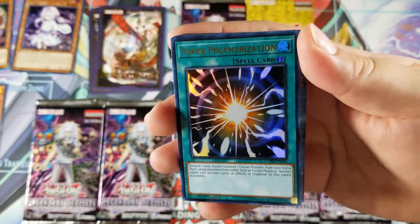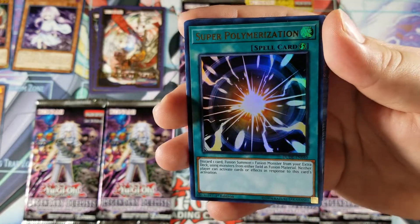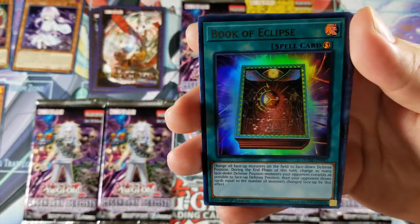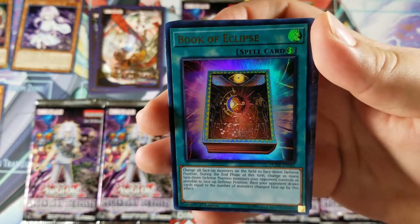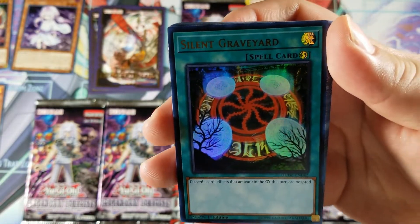I'm so glad Super Polymerization was in here because it's become an actual very expensive card — like $10 a copy, or a little bit more than that. It's at three right now. Lullaby of Obedience — very old card; I believe this was a common or rare from Duelist Genesis. And we got the Silent Graveyard — I forgot the old name, but this is a rename.